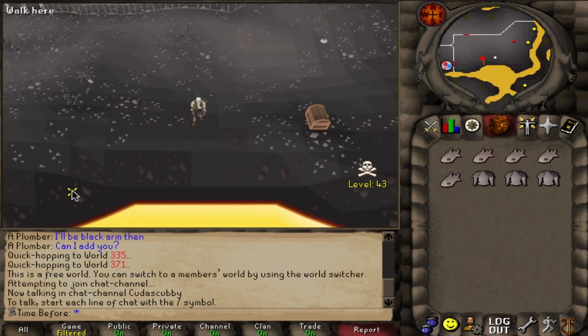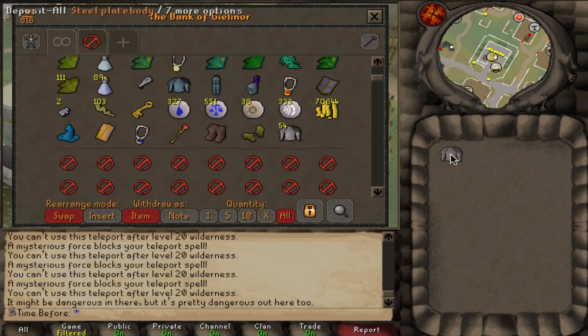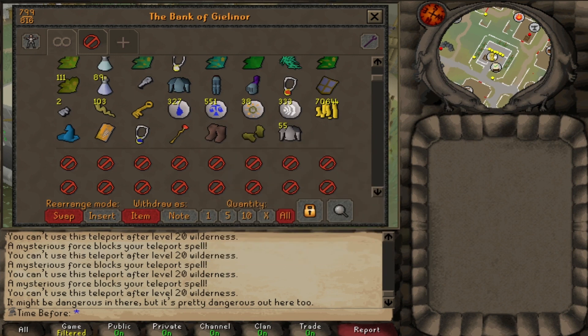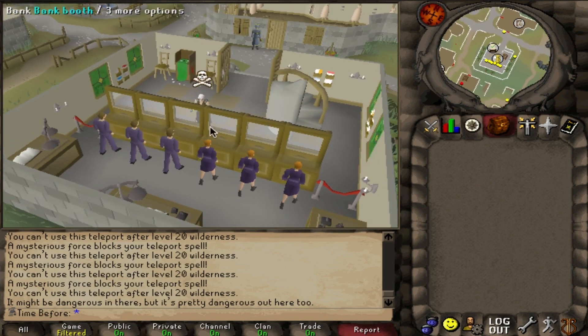I'm going to need probably about two full inventories to get all the money we need. That's two trips completed for a total of 66,000 GP worth of steel platebodies, and that took me around 40 minutes or so. I could do about three trips and probably get around 90k an hour doing this method, and that's just why it blows everything else I have access to out of the water.